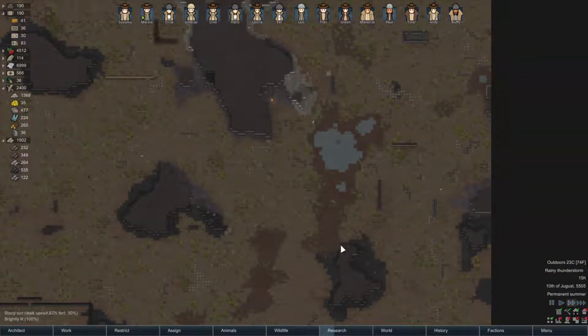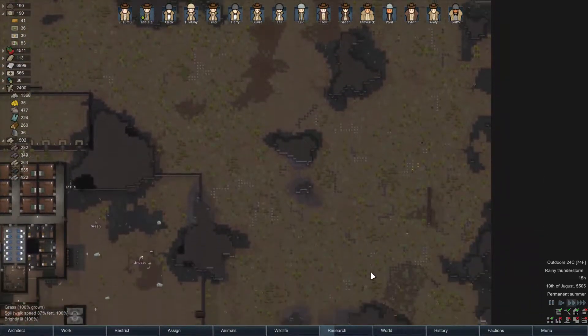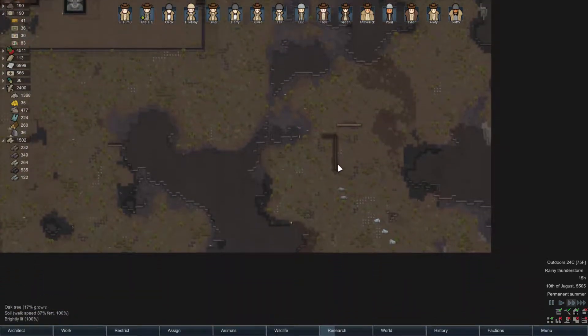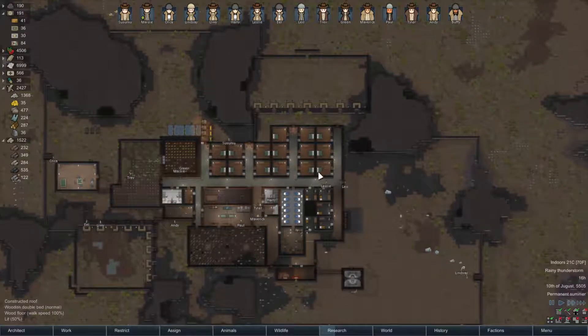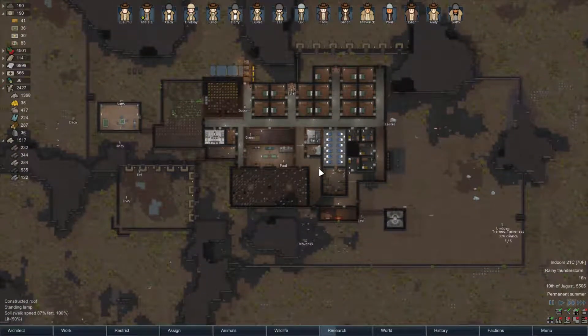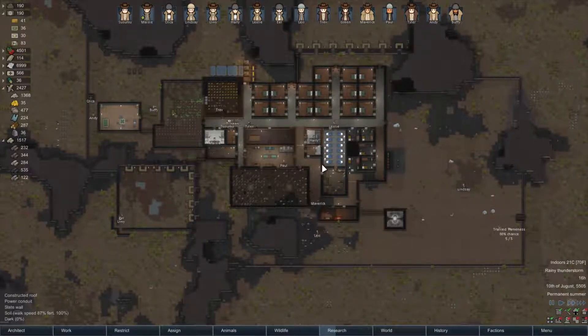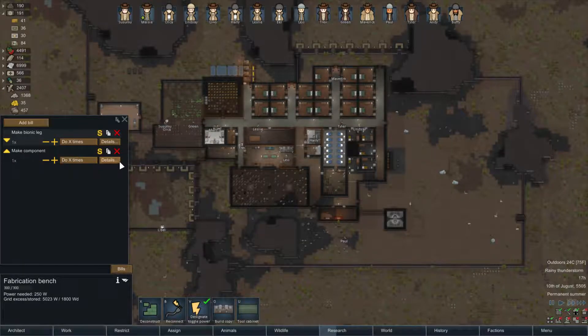There's not too many other components on the map - some there, and there was one other place I don't remember at the moment. We're gonna need to keep an eye out for traders. I know we can make components but I haven't really got into that yet.